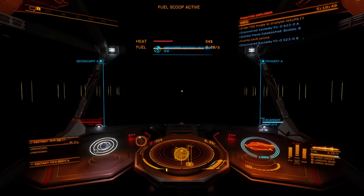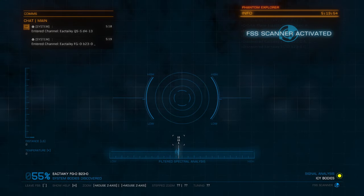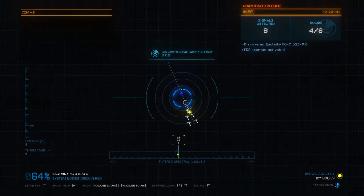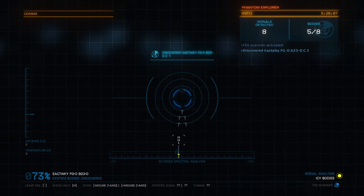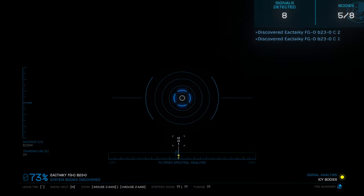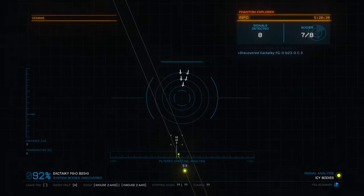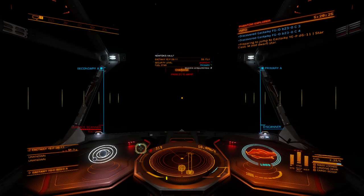Fifteen bodies is the arbitrary number I've set because it feels like a nice balance between stopping at enough systems to actually see things versus wasting time scanning planets and ending up not finding anything. We're looking to see if there are any biological features in the top right corner of the window. Unfortunately there was nothing there, so let's go ahead and move on to the next system.